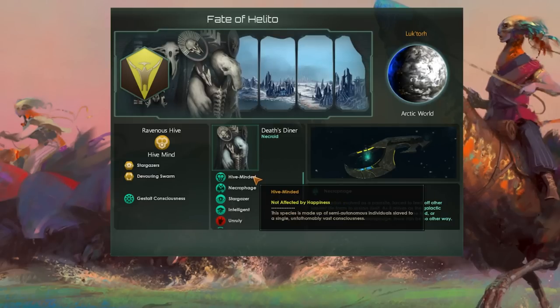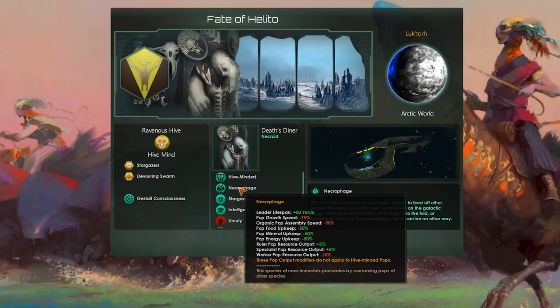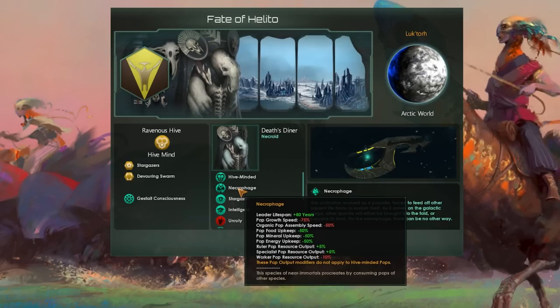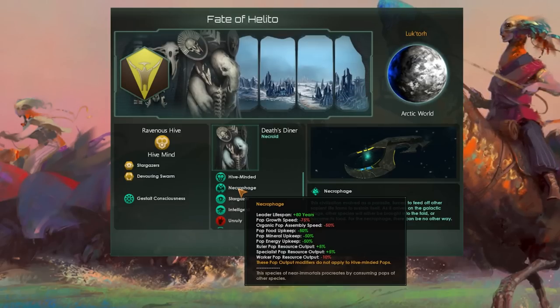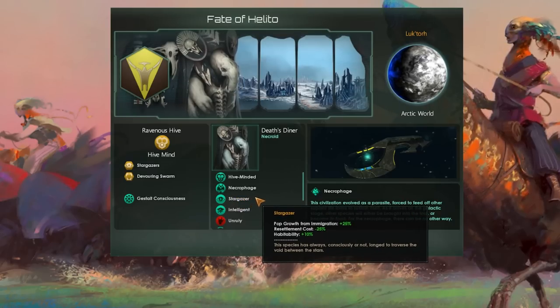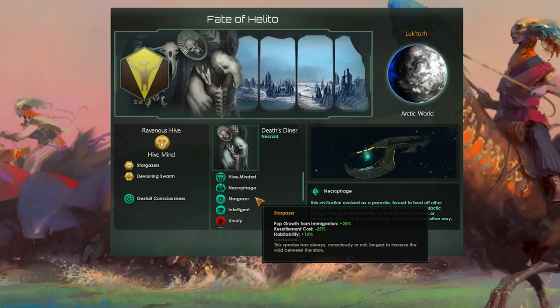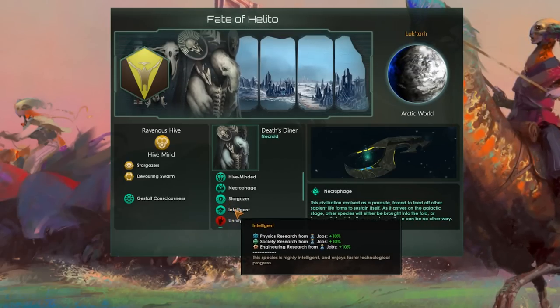As a hive mind, we don't need to worry about happiness, hence we don't require consumer goods. In addition, we obtain the Necrophage trait, which significantly reduces the upkeep cost of pops. Minus 75% pop growth might sound severe, but it doesn't matter since it won't be our species growing on our planets. Instead, it'll be the pre-FTL civilization from our two guaranteed habitable worlds. We also reap the benefits of the Stargazer trait, with the reduced resettlement cost and increased habitability being particularly noteworthy. Moreover, we adopt the intelligent trait to enable us to quickly recover from any research deficits later on.